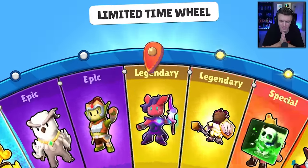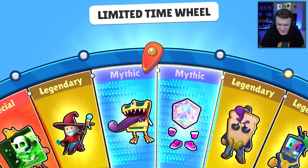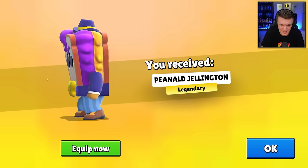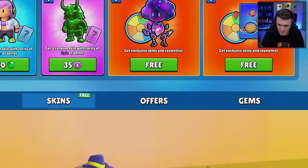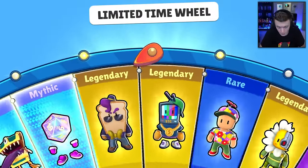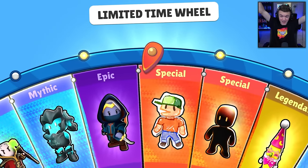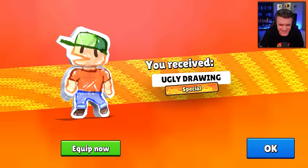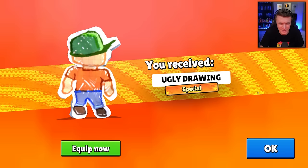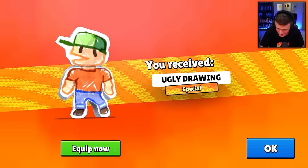Next one up. Ugly drawing! There it is. It looks so funny in the wheel too — it looks so out of place compared to every other skin. Then we got Penold Gellington — that's a big fat PB&J sandwich right there. As long as we don't get duplicates; if we get a duplicate I'm going to be a little bit sad. Ugly drawing again! Let's freaking go — we got the special ugly drawing!